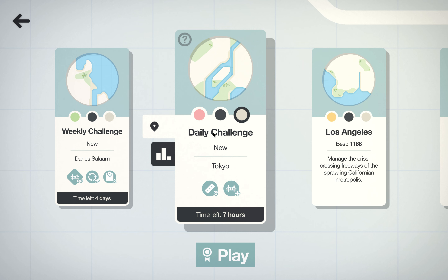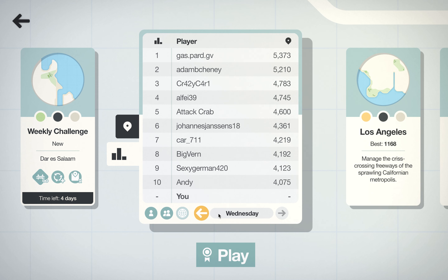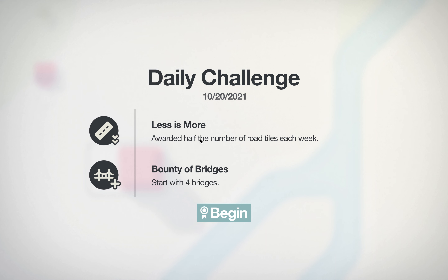Welcome back to Omegame Mini Motor Race, where today I'll be doing a daily challenge in Tokyo. We got seven hours left to beat about 5,000, which at combo 4 shouldn't be too tricky. Less is more — we're at half the number of road tiles each week, so that's 10 road tiles at the beginning of every week.